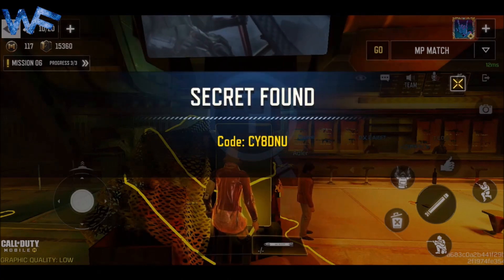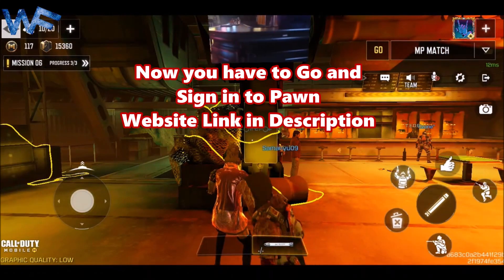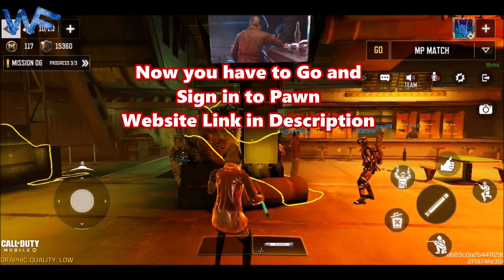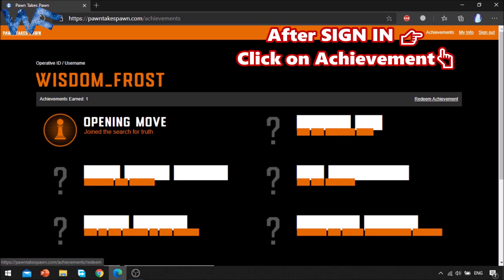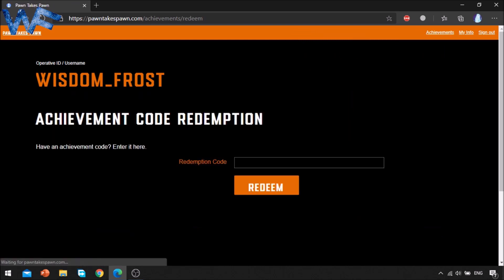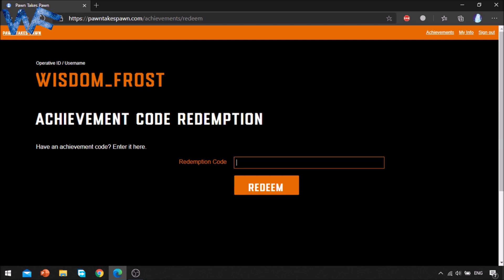This is my code — your code will be different. Now go and sign in to the PAN website; the link is in the description. Sign in and go to Achievements, then go to Redeem Achievement, and enter the code you got from the club.